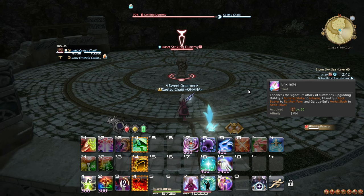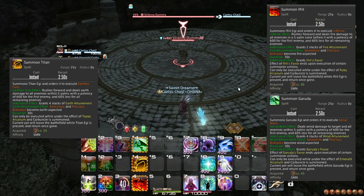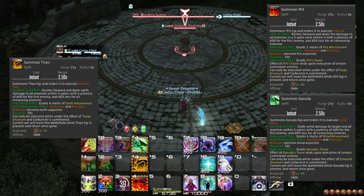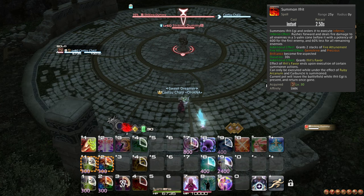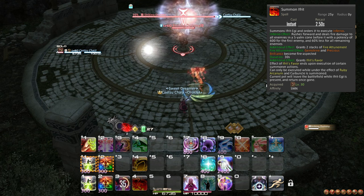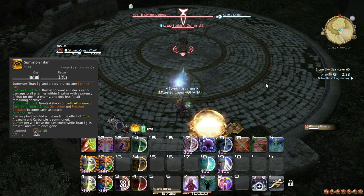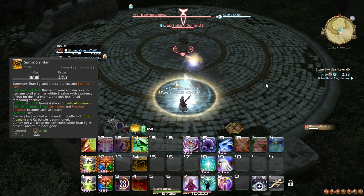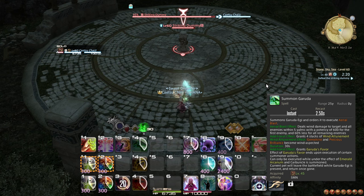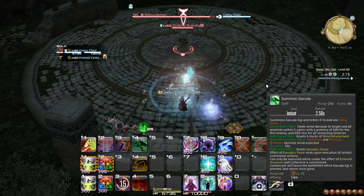At level 50, you learn the trait Enkindle, which overrides all 3 Summons' attacks with a new attack. All 3 do the same damage, with a portion of the damage done in an AoE. It is worth pointing out that each of the primals have slightly different shapes of attack. Ifrit will run up to the target and fire a 5-yalm cone in front of it, so the attack will primarily hit enemies between you and the target. Titan strikes in a 5-yalm circle around it when the target is exactly within range, so the attack will again primarily hit enemies between you and the target. Garuda's attack hits in a 5-yalm circle around the target, so its area of effect strikes in a more common pattern.